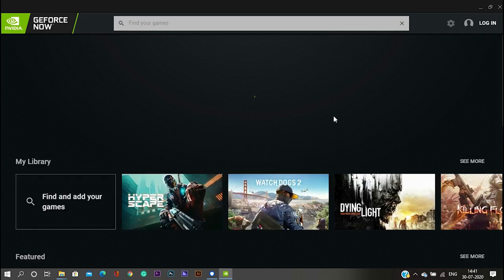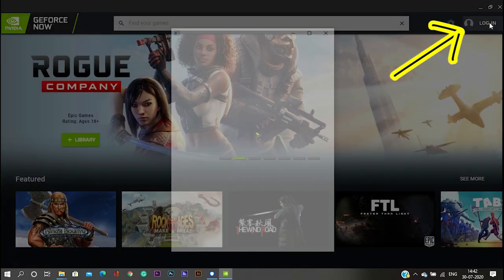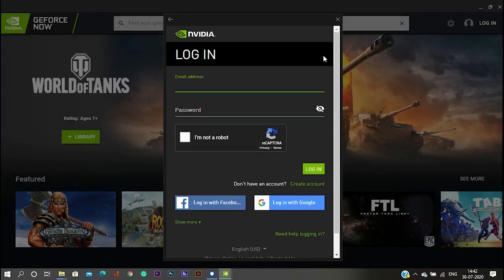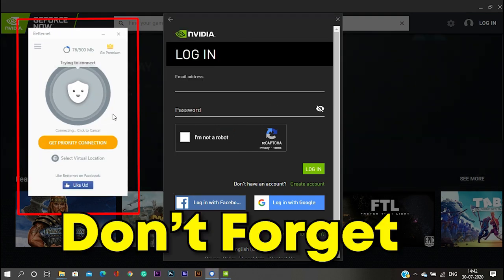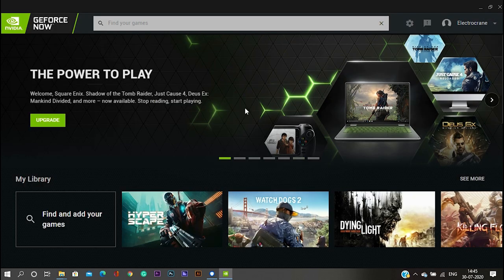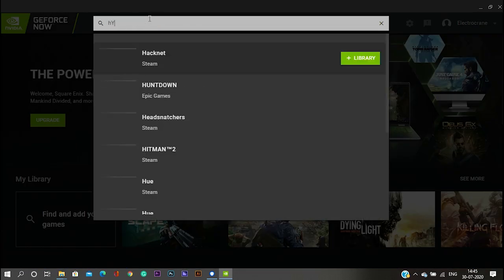Once you have launched GeForce Now, you need to log in with your GeForce Now account. But before you log in, make sure to turn on your VPN — don't forget to turn on your VPN. Then log in with your GeForce Now account.